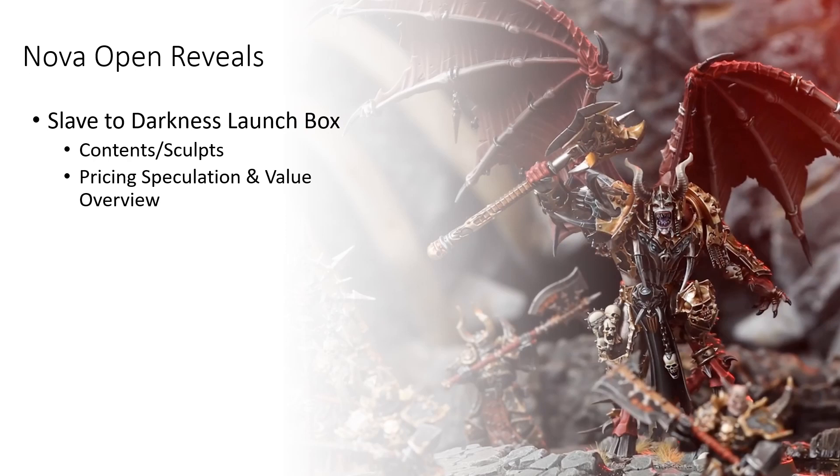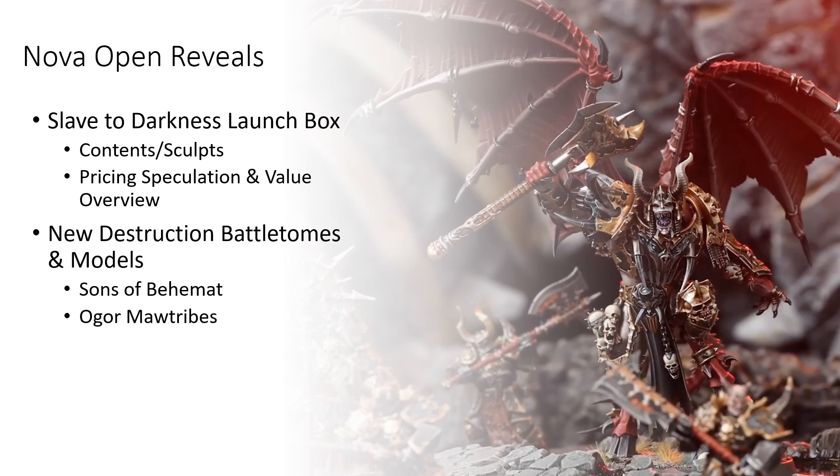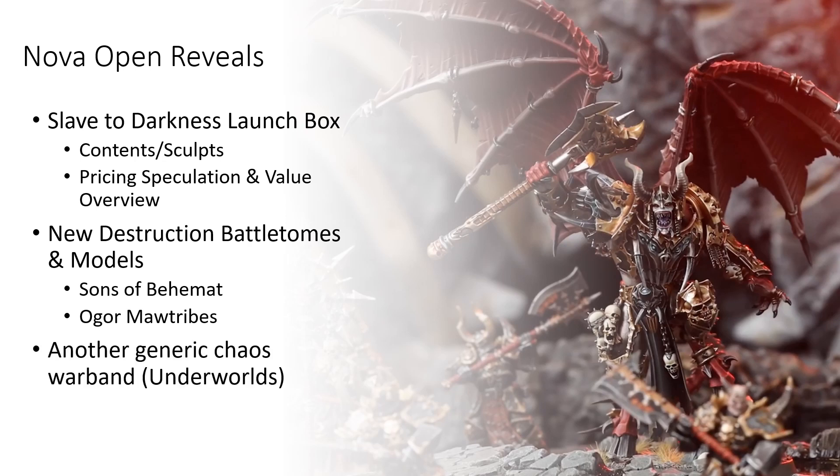First and foremost among them is the new Slaves to Darkness launch box. We'll be going over the contents and the new plastic sculpts contained in this box, and we'll speculate as to how much the box might go for when they announce the price, and do an overview of the predicted value — both in terms of what you get on the tabletop and overall price. Next I'll talk about the new Destruction Battle Tomes and models announced at Nova Open, specifically Sons of Behemat and Ogre Mawtribes, and then we'll briefly go over a new Warhammer Underworlds warband and some new content that Games Workshop recently announced for Cursed City.